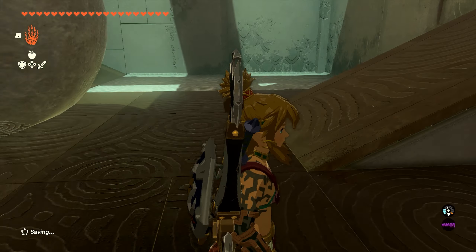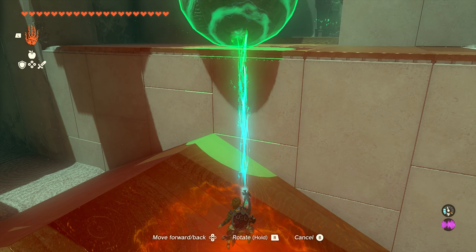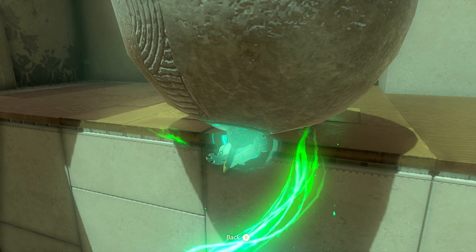The next thing we're going to do is pick up the ball and do what we did in the first room. We're going to just balance this thing on the ledge. Again, it doesn't really have to be too close — just sit it up there and you'll be able to ascend through the side of the ball. Super nice.